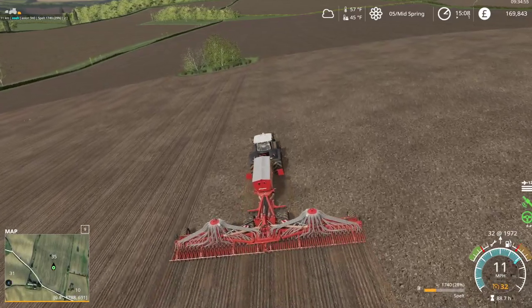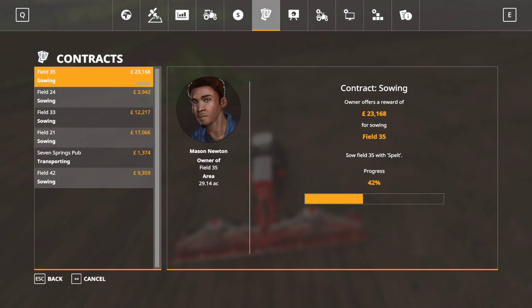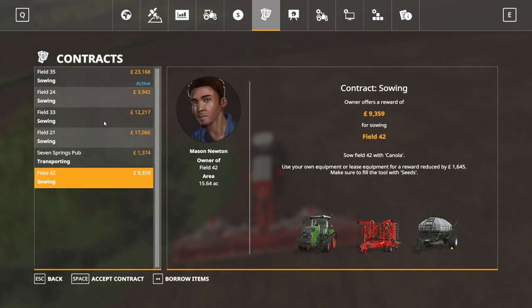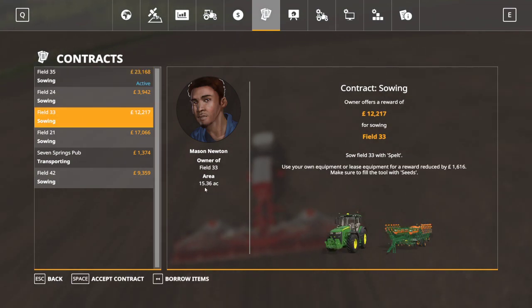That should get us to about 70% done. So if I buy two more pallets of seed - this is 29 acres, and I believe that's wheat, that's canola, that's spout. So that's 15, that's 29. Three pallets is 30. One pallet is 10, so I actually want two and a half more pallets.